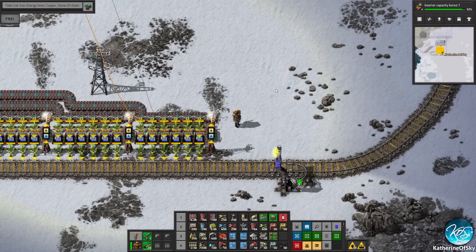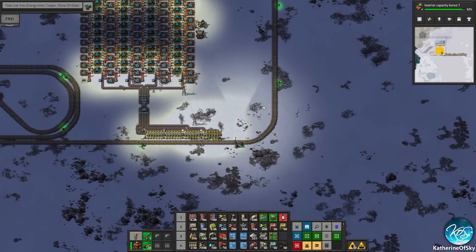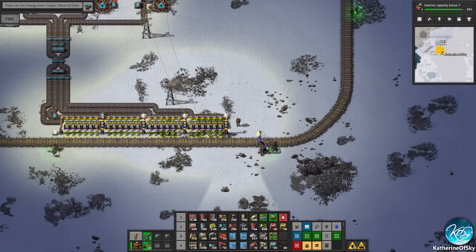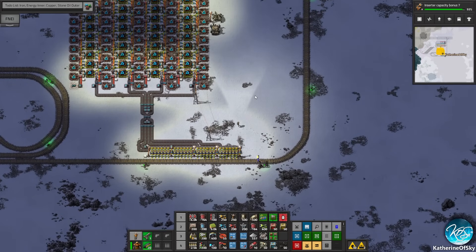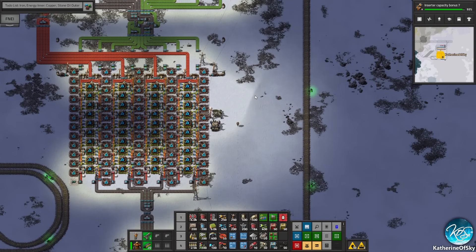Greetings and welcome back to Factorio. I'm Catherine of Skye and we are here at our blue circuit outpost. We are actually making blue circuits which is fantastic, so that means we can make more advanced stuff with them.